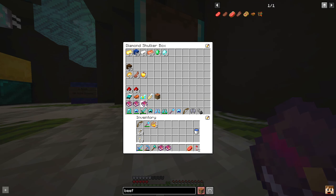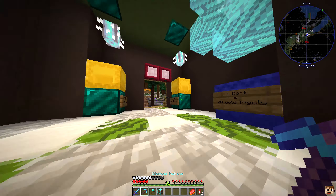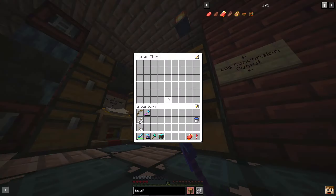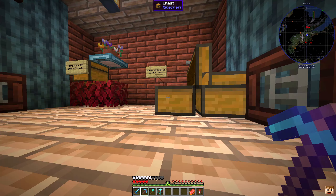I'm going to throw these mending books into the ender chest because we've got all of this armor and stuff that we need to go and enchant. I also need to get some more rockets - I wish someone sold rockets, that would be awesome.